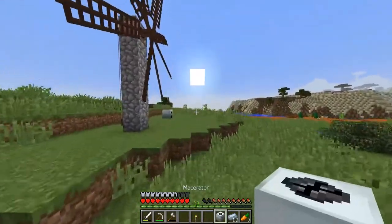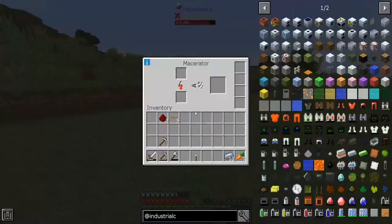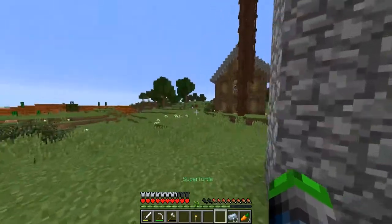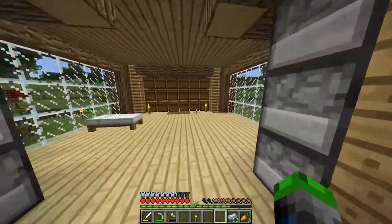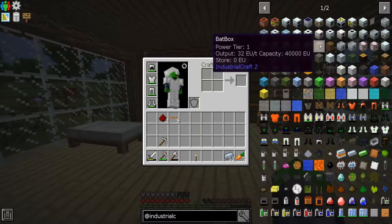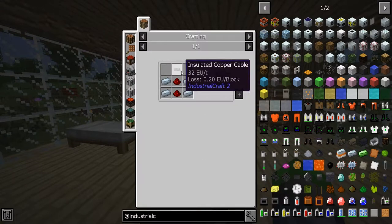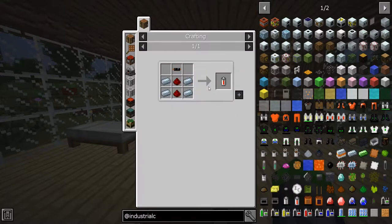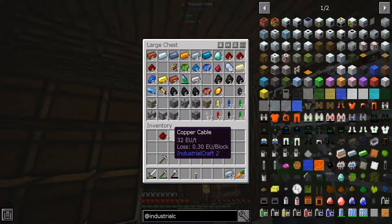Let's head over and set up the macerator. I'm going to put it right next to the generator — actually, I want to test if we can run it off the windmill. I don't know if we'll need a converter. A bat box wouldn't be a bad idea either so we can store some power, though we need more rubber for that unfortunately.